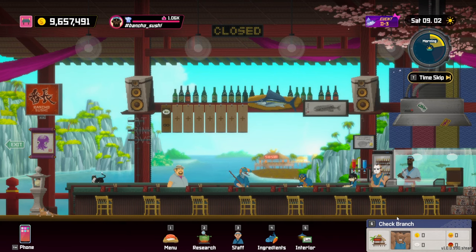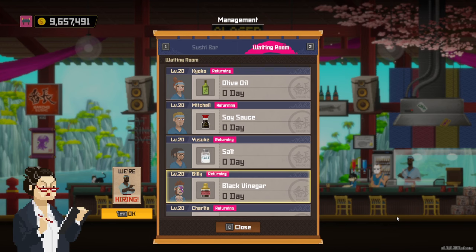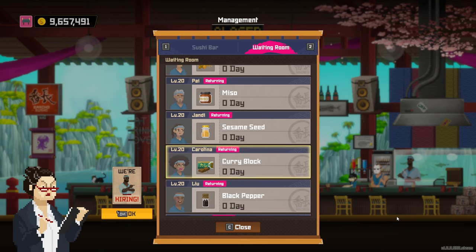It costs 53,615 gold to get an employee to level 15, which is relevant because you need all of them at level 15 to unlock the dishes. You want to level them up in this order: first Billy, then Itsuki if you have her, then Lou, then Carolina. If you don't have a particular employee, just skip them.